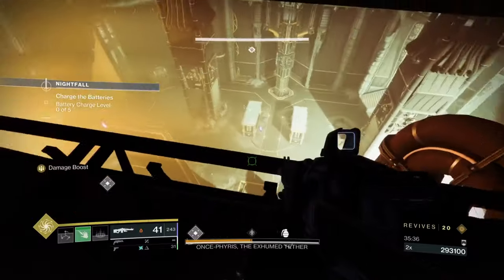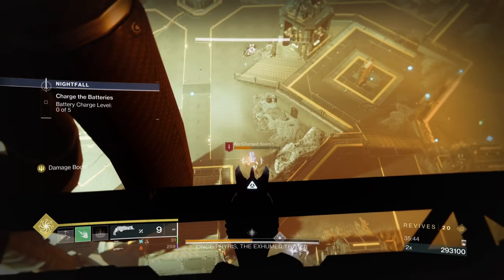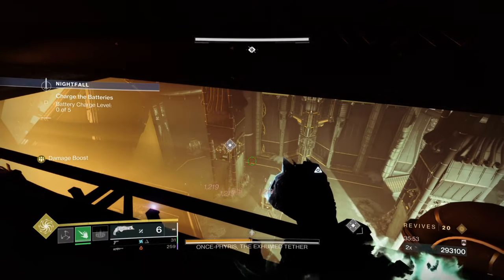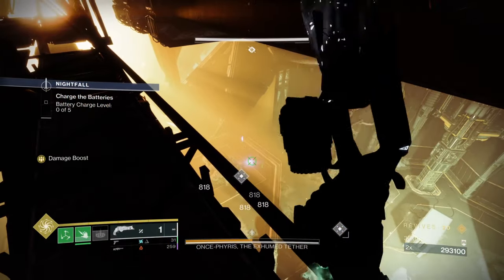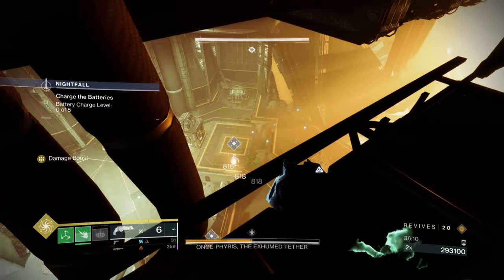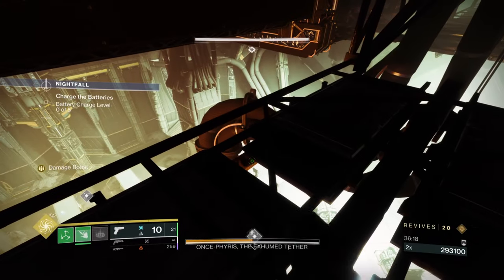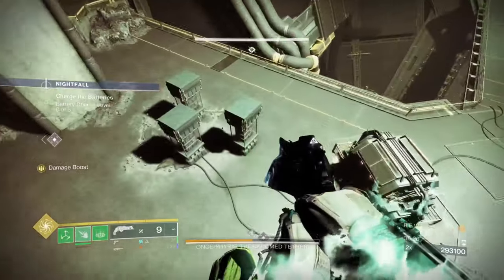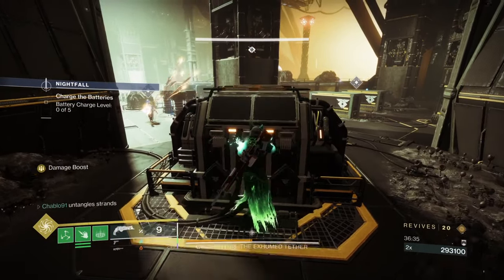Don't spam too much machine gun up here - save it because you'll be spamming it for survivability on this phase. Fawn is good but the machine gun will sometimes kill ads quicker. Keep the captain finishable. If you do accidentally kill him, another spawns in his place so you won't soft-lock the activity. We've got five batteries to dunk - get them finishable and exit carefully as the boss can snipe you while jumping down.